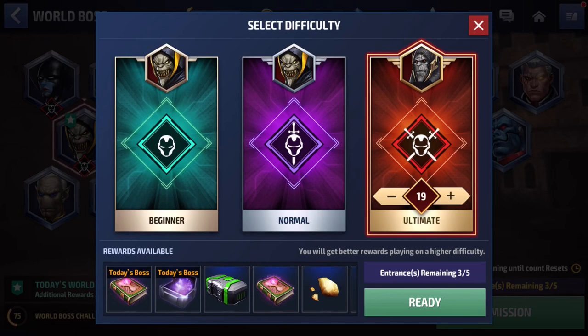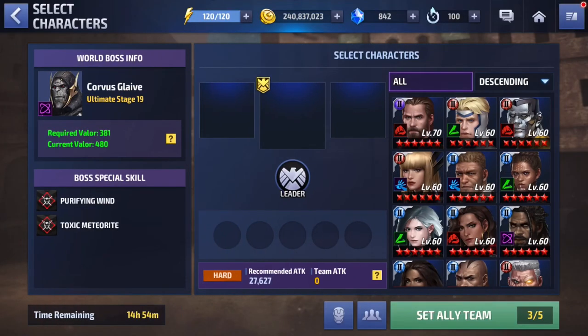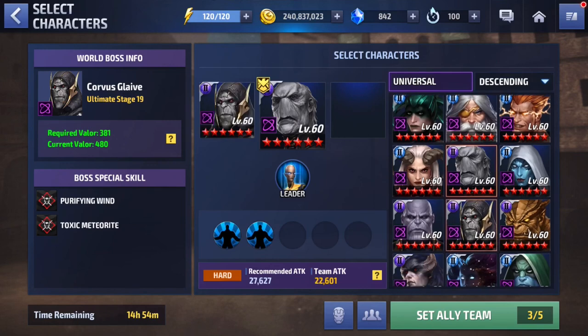For today I wanted to do the exact same thing and showcase just how amazing Ebony Maw is, because some of you guys did bring up the fact that with this new uniform he now has 10 seconds of mind control — which I've showcased several times before is actually really amazing. I wanted to show you guys how he fares against Corvus on a late stage like this one.